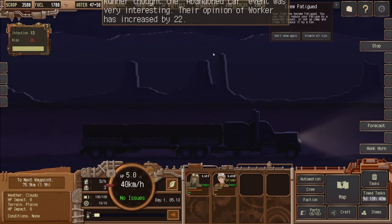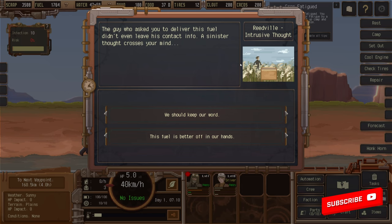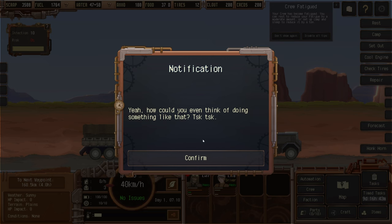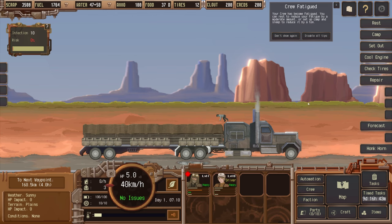As we drive along, there are random crew conversations. The guy who asked us to deliver the fuel didn't leave his contact info — a sinister thought crosses your mind about keeping it. We decide to keep our word: we're honorable truckers. Crew virtue plus one — see, we gained from that. Because the main driver is now fatigued, it's automatically switched over to the second driver.